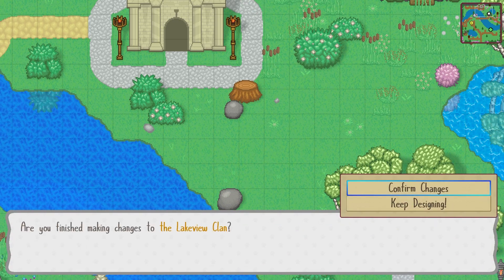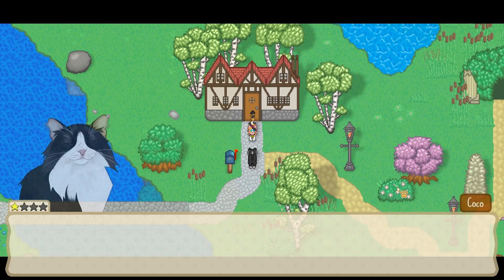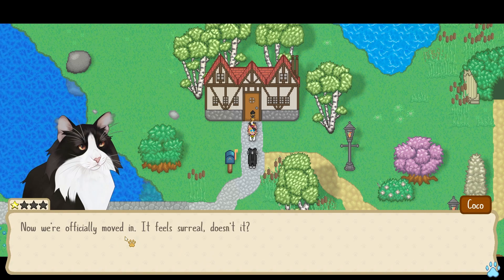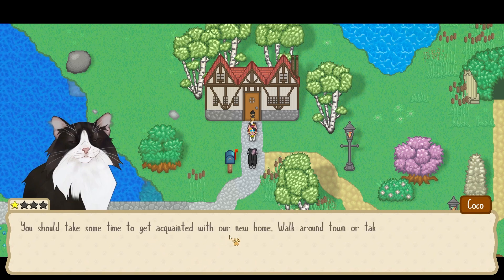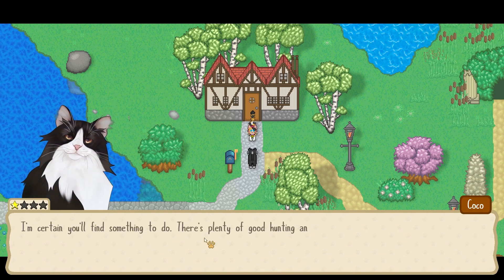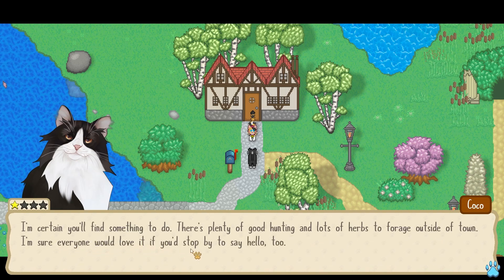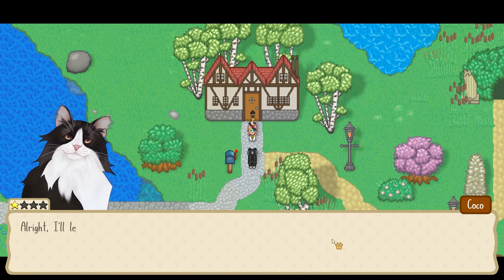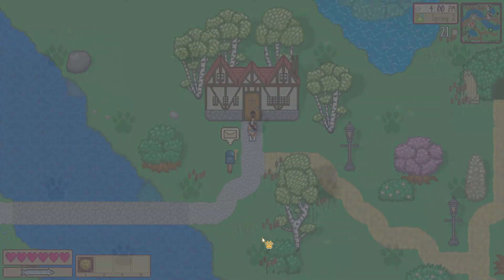Press escape to commit your changes. Are you finished making changes to the Lakeview Clan? Confirm changes. It's an awesome spot for the temple. Thank you Coco. Now we've officially moved in — it feels surreal doesn't it? You should take some time to get acquainted with our new home. Walk around town or take a trip out to the wilderness — there's plenty of good hunting and herbs to forage outside. See you around Tabs.